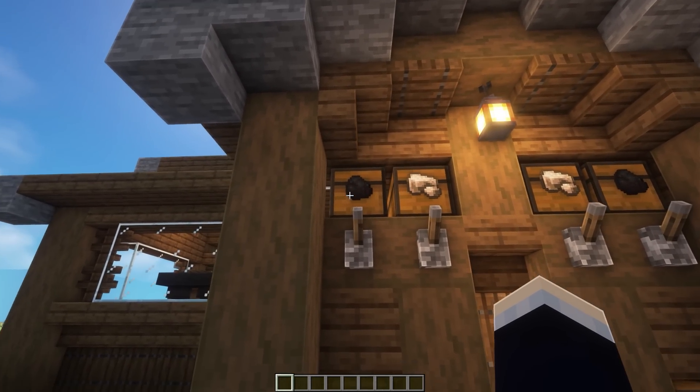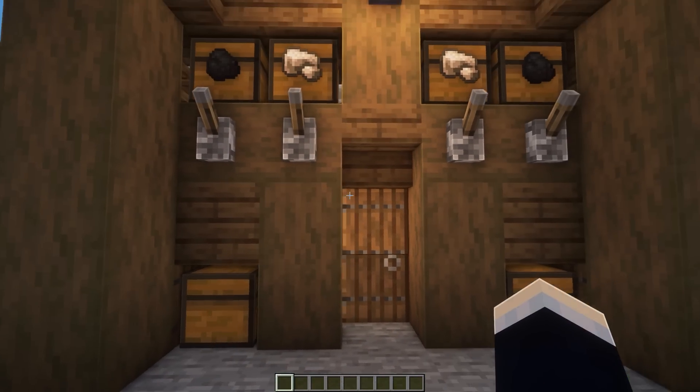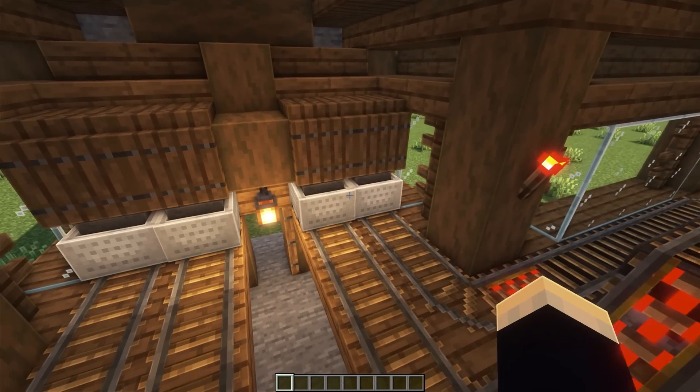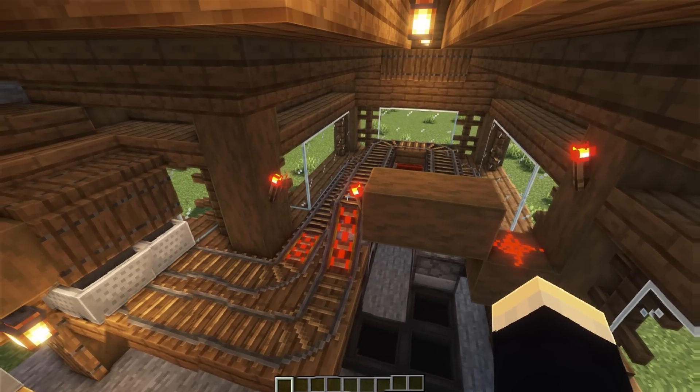We have some chests here on the left side — this is the fuel input and the item input — and then this is the output chest here. We can head on inside and take a look at the interior. On the left side we have both of our hoppers that go back and forth between all of the furnaces, and then all of our output hoppers underneath the furnaces go all the way down to our chest.